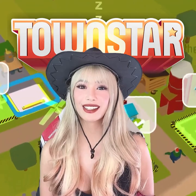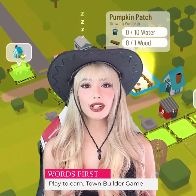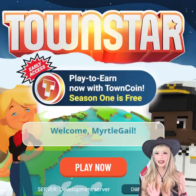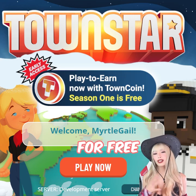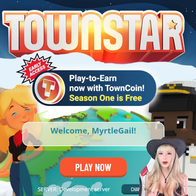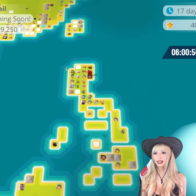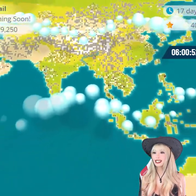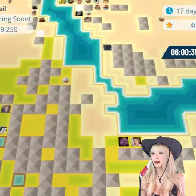This is called Townstar. Townstar is the world's first play-to-earn town builder game built by Gala Games. Compared to other games, you can actually play Townstar completely for free. All you have to do is hop onto your PC or mobile, open up the game, and from here you can see the map of the entire world and everyone who owns a plot.